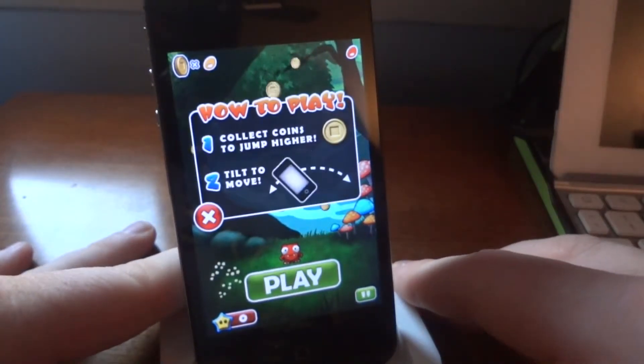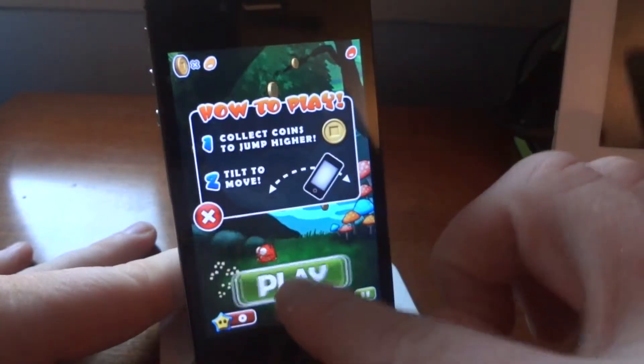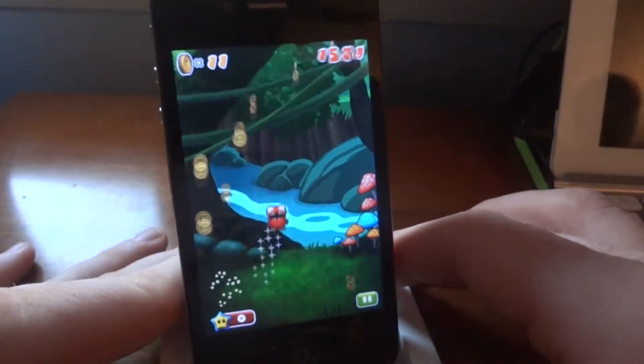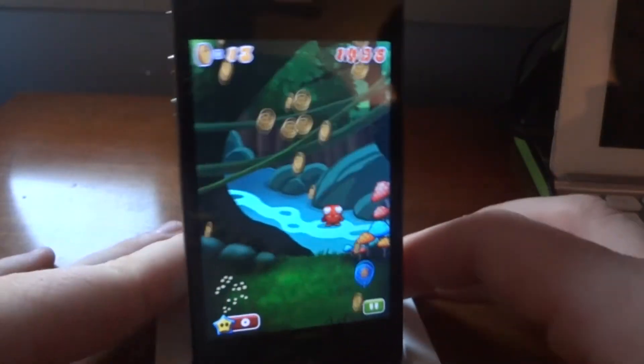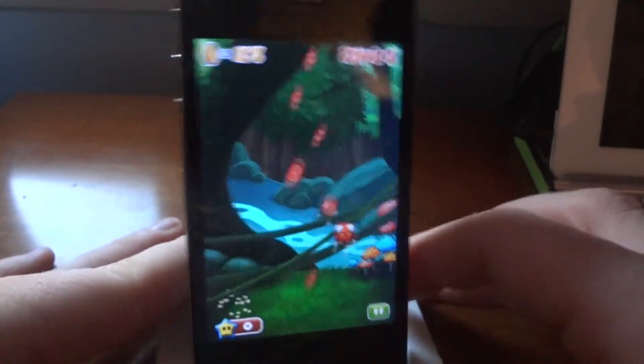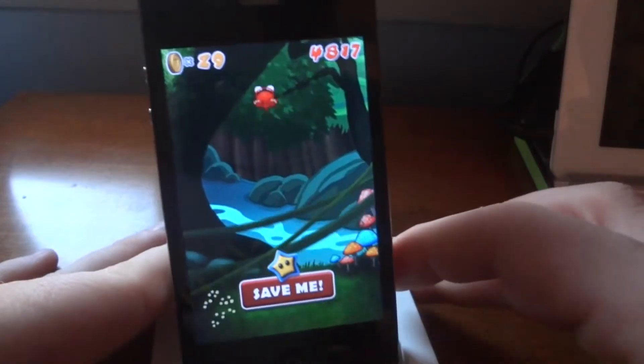When you click play it loads for a second and gives you little instructions before every game. Basically, you tilt your screen left and right to collect the golden coins on screen. These coins rocket you up farther, and you can collect power-ups along the way to help you get more coins. You can also use these coins to upgrade your character and get new levels.